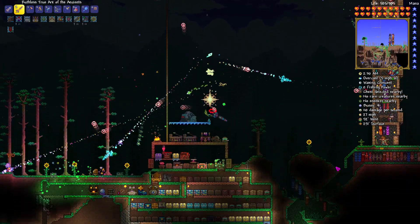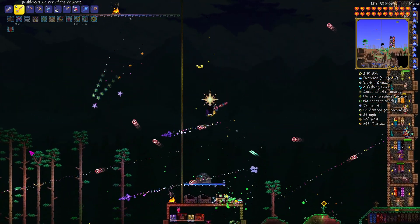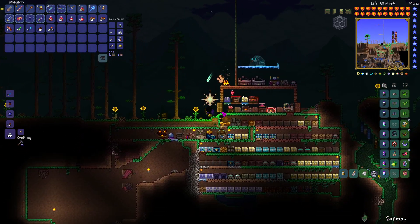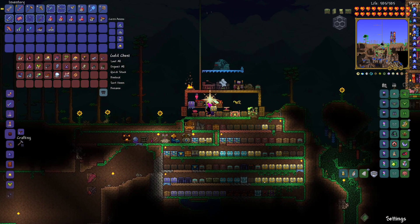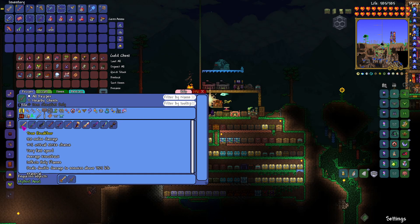Continuing from where we left off, when it's my turn again I'm gonna fight Calamitous again. Get more Broken Hero Swords — that's all I want out of Calamitous right now. Just all the Broken Hero Swords I can get, so I can make the True Scalloper.